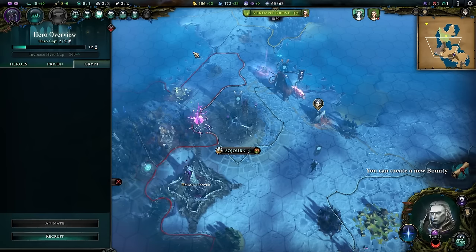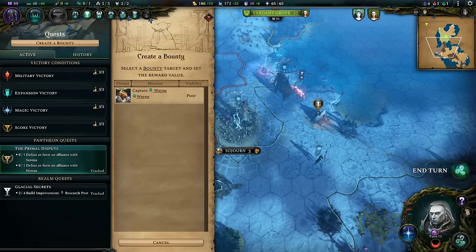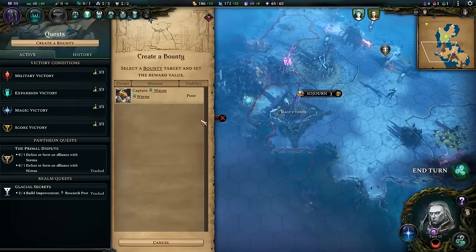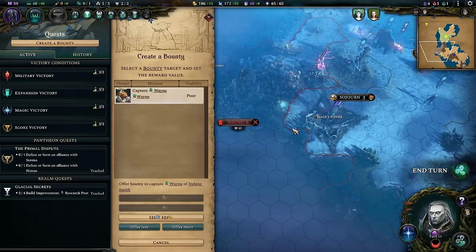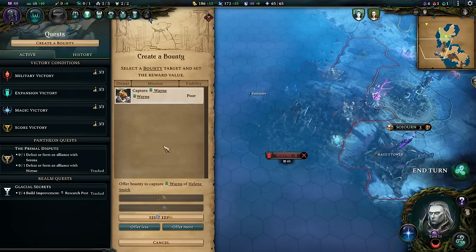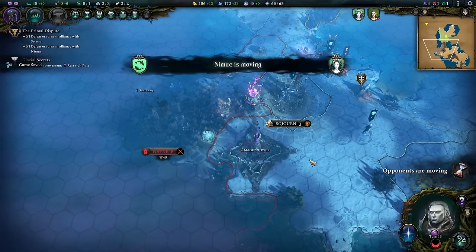We can create a bounty — this is new in the Wolf Update. You can offer up money, mana, or a combination to incentivize other players to capture a target, essentially creating your own quest for other players — I think by default it's 20 turns to capture it. If they succeed, they get the reward. Other players can do this to you as well. I can see this being an extremely fun tool in multiplayer to mess with the status quo without risking your own troops directly. I love that.